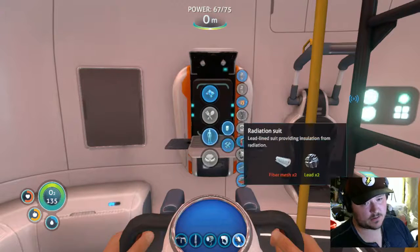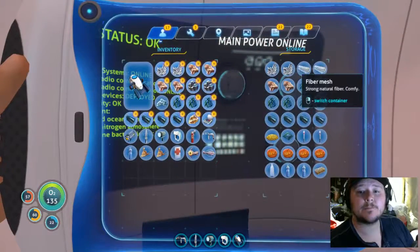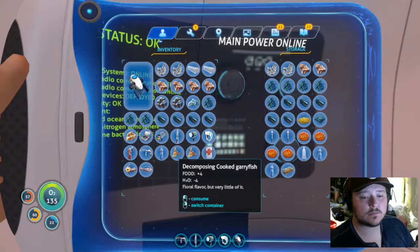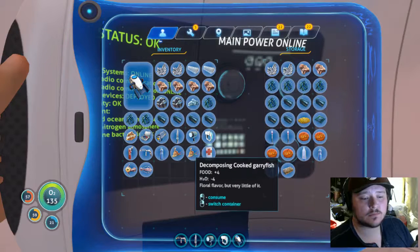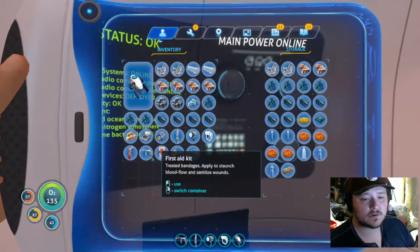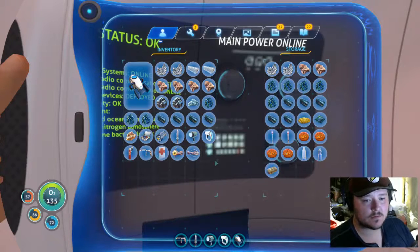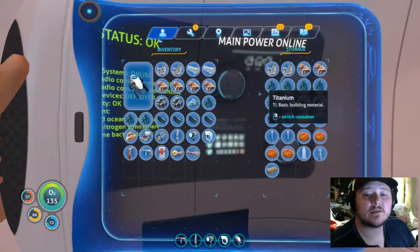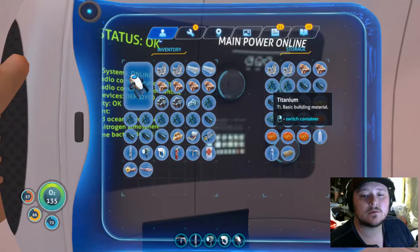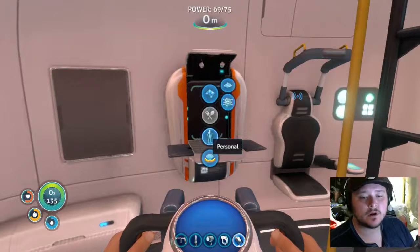I need fire mesh — which I have right here. I need to eat — it's low food with water but you can't — yummy yummy. I keep forgetting — I need to make titanium ingots. I do have titanium, I have a ton of titanium.